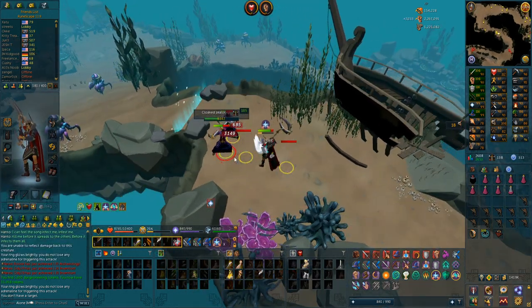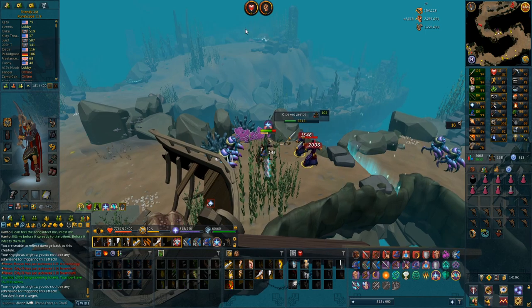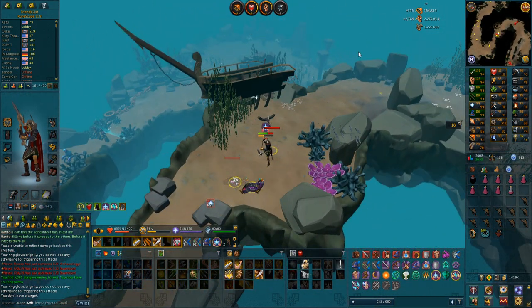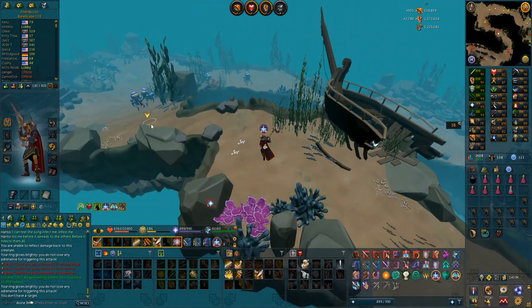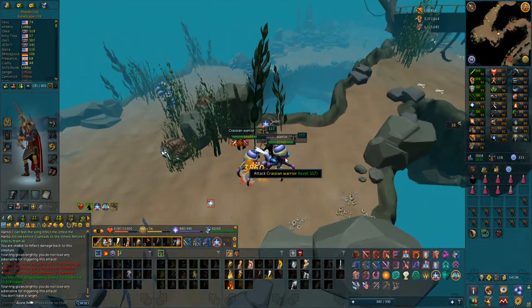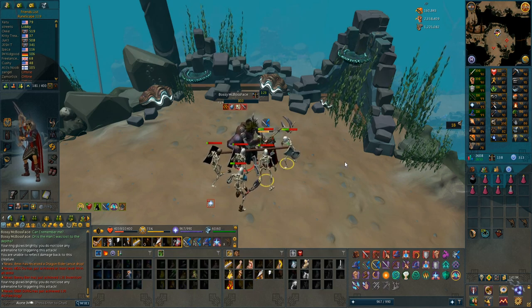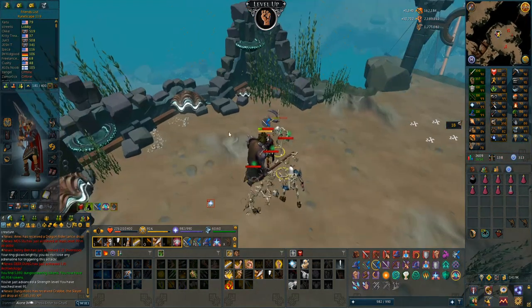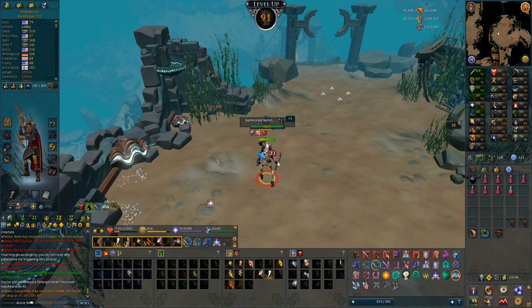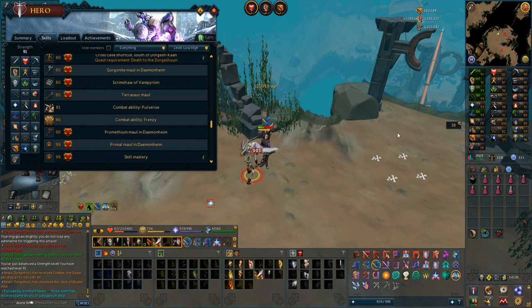One run, depending on if I get a rare spawn, I can actually get like 200,000 strength experience in a single run. The route is basically: run up where my mouse is, over here, down this way, this way, up here, clear these trash, down there, and here, a bit more forward - and you're basically done. It takes like 4-5 minutes per run and you can get like 200,000 strength or maybe 150k on average per run. This run is very lucky - I got two rares: 10,000 dungeoneering tokens. I think I'm hitting 91 strength as well.